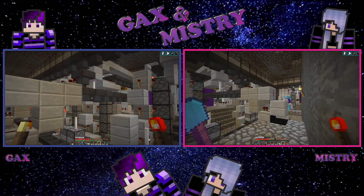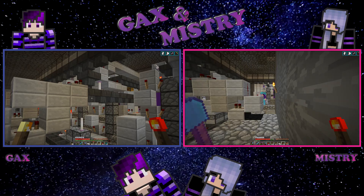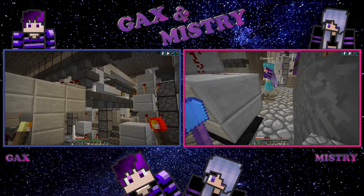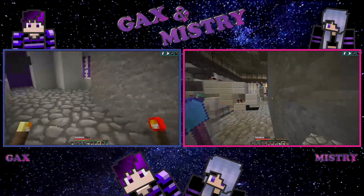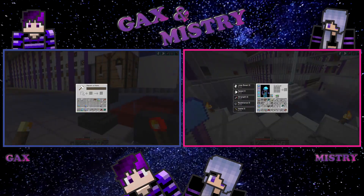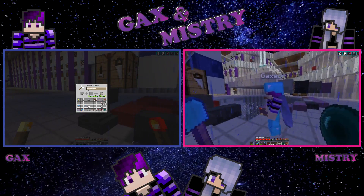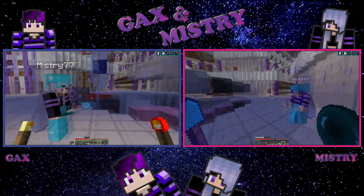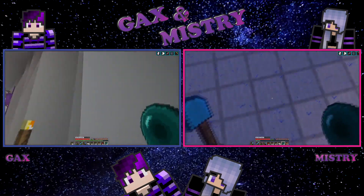Now the one thing with this sorting system is you need to find an item that you're not going to sort — preferably a 64-stackable item — to build this filter. That makes it sometimes very difficult because if you throw that item into the system it can break the whole system. So what I normally do is go to the anvil and take something like sticks, which is quite cheap to make, and rename them something like 'sorting sticks'. Please do not let those sticks get into the system — it will break the system.